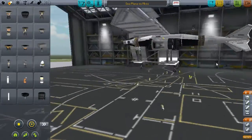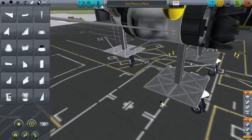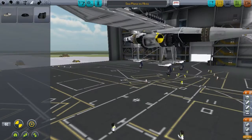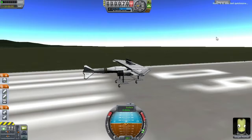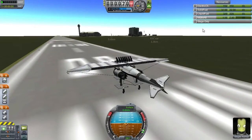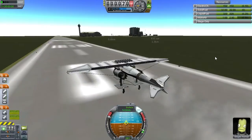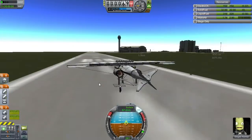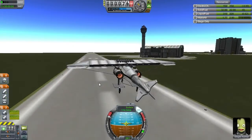Here we are retrofitting it with bigger jets. We're going to add a bit more intakes and adjust the staging to make the ejection system actually work — because it's a good thing we didn't need it last time. I've also added another pair of landing gear to the top to counterbalance the heavier jets.